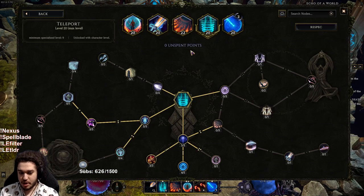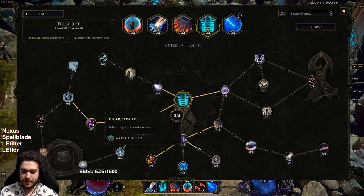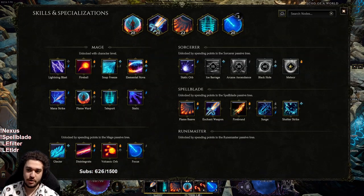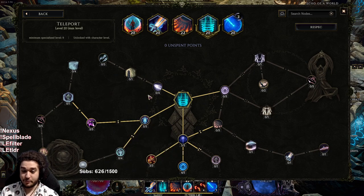Teleport can be built many different ways. At the moment I have double-stat duration, big armor and cold resistance, and ward gain — which opens up health gained as ward. So when I teleport you can see I actually gain quite a bit of ward. I'd also like to take the intelligence node since I have a lot of int. There's ward retention to help keep the ward going after the teleport.